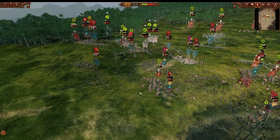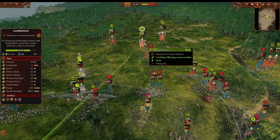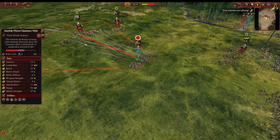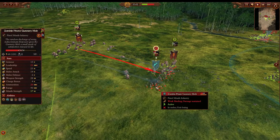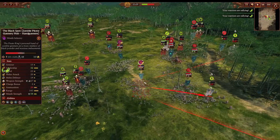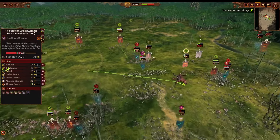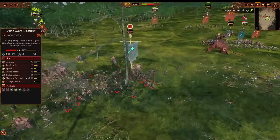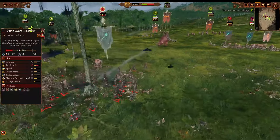Both cannons have now been taken offline — one got beat down, the other shut down by the Ogre Bulls. Now you have 12 and 16 Leadbelchers online. Noctilus dropped a Drowned Summon of Pistol Mobs which will deal good damage. However, the Ogre Kingdoms player is making a mistake firing into those summoned Gunnery Mobs — it's a summon, it's fake, you get no value from shooting it. You want to shoot the Hand Gunners, the Black Spot, or the Death Guard. Let the Stonehorn deal with the infantry and the Leadbelchers already getting fire into the Death Guard, doing pretty solid damage.